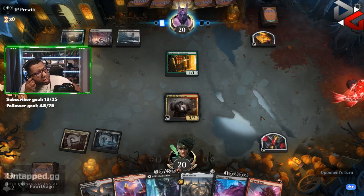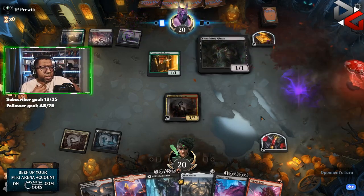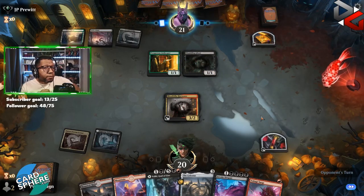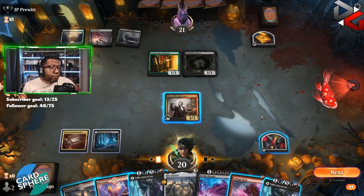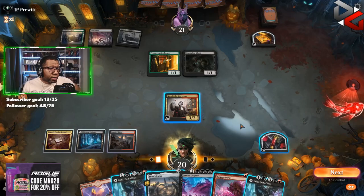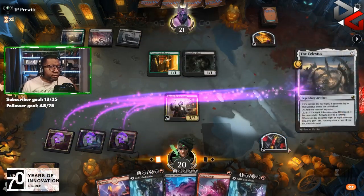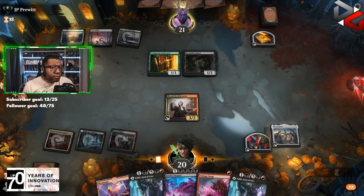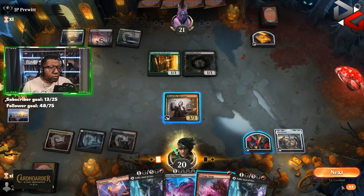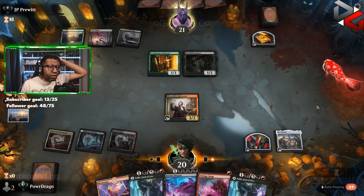Dead harvester — this harvester eats so many bullets. Now we have a backup Valkyrie and that sort of changes things. You know what, let's just do this and see if they come after our Celestis or not. We're just going to pass — it's not worth trading, giving them the mana for nothing there.